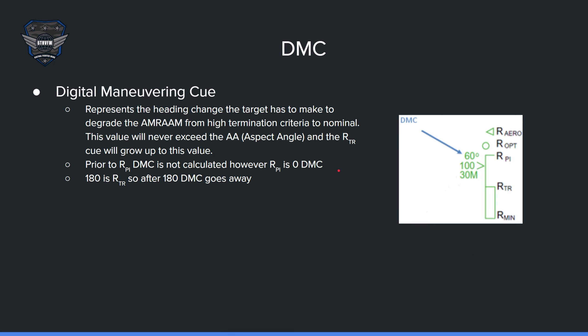Here is the DMC — the digital maneuvering cue. It represents the heading change that a target has to make to degrade the AMRAAM from high termination to nominal termination. Prior to RPI, the DMC is not calculated — when the target caret is above the RPI line, the DMC is not shown. Once it gets below, it starts at 0, then goes to 10 and increases in increments of 10. Once it reaches 180, that's basically turn and run — meaning if the target turns and runs 180 degrees, you still have a good chance of hitting them. A good shot is 60. That's a pretty decent shot, but if it's your first encounter, an RPI or Ropt shot is good as well.